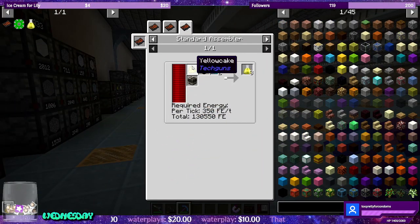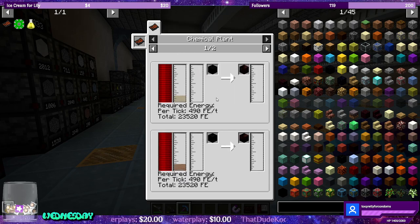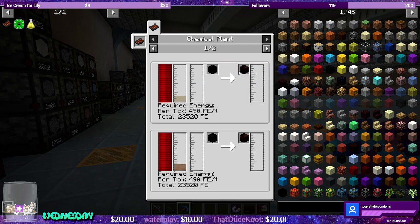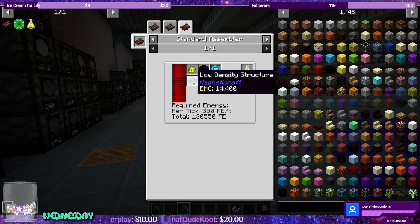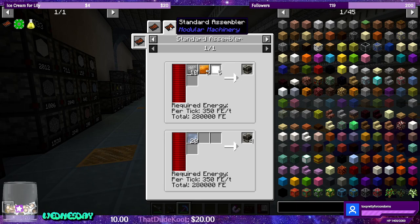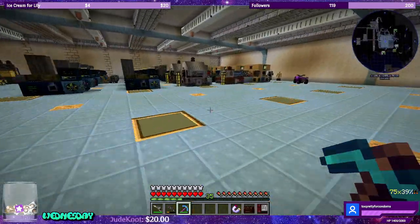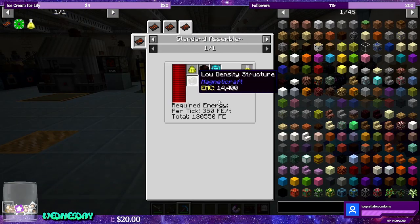Now that we have the yellow cake up and running, we already have solid fuel since at the very beginning I set it up with gasoline, and we have the compactor with coal making blocks of coal. We already have a full advanced bin of solid fuel. The elite control circuits we made together, we just made yellow cake. This item — low density structure — is just a standard assembler with plastic, copper plates, and steel plates, so we can program that guy. And then we need a standard assembler for the science packs itself.